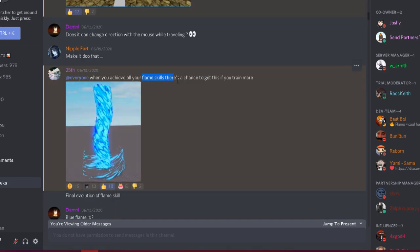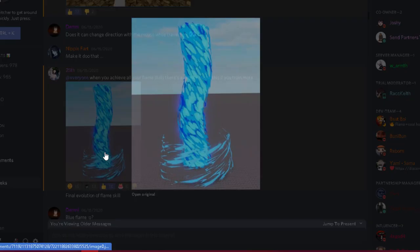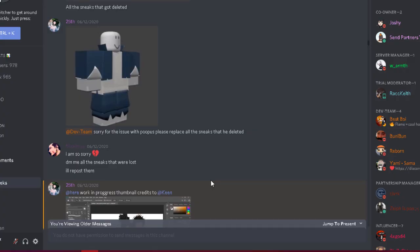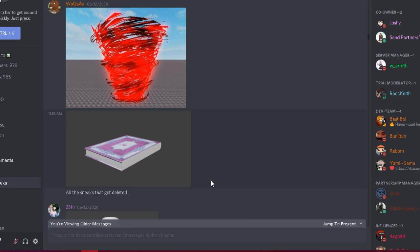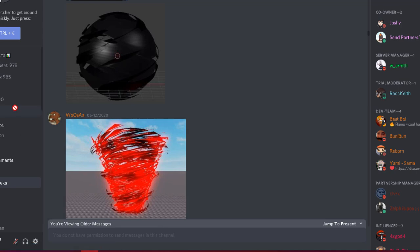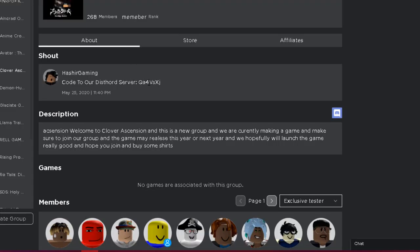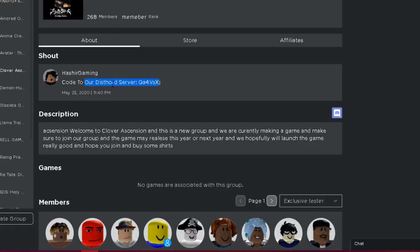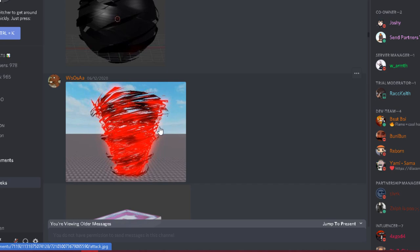Flame skills — the chance you get if you train more. So if you train more you might get more moves. If you want to see all the sneak peeks, I'll have the Discord link in the description. I think this game will be fire, so you should join the Discord and their Roblox group — maybe if they're doing testing you'll get a chance to test the game.